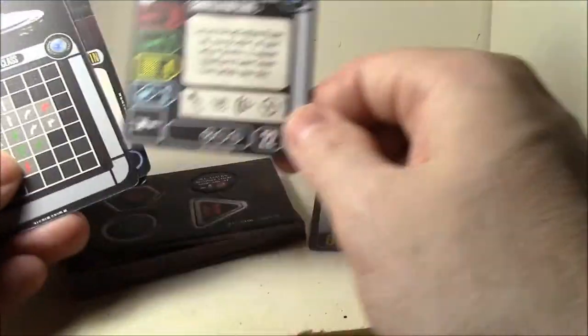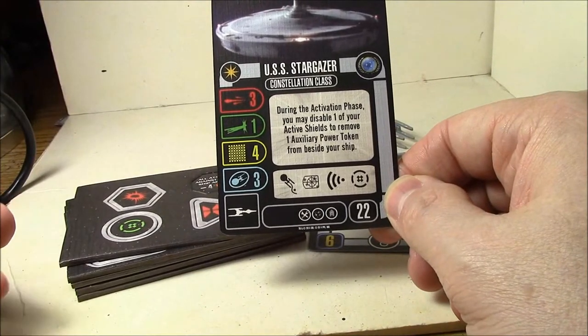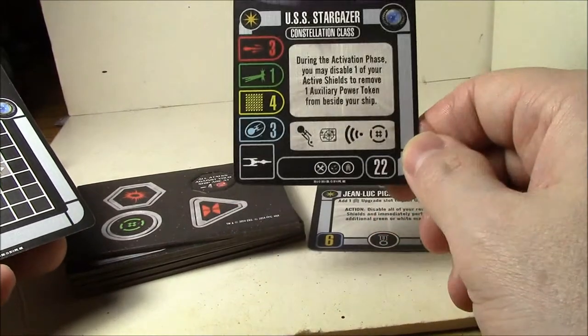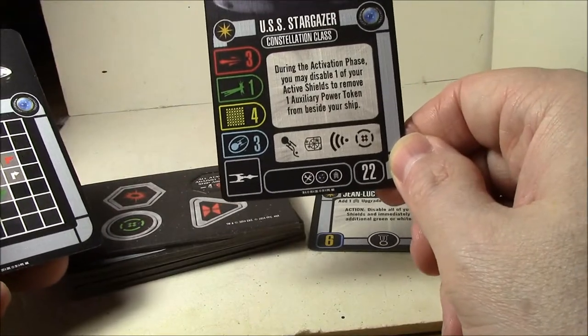The USS Stargazer ship card has pretty decent stats: three, one, four, three. During the activation phase, you may disable one of your active shields to remove one aux power token, but it only has three active shields — I'm not sure how useful that's going to be. It has one crew, one weapon, one tech slot. Not bad — it's not a bad 22-point ship.